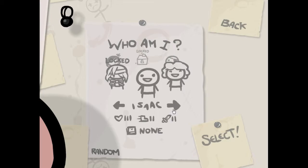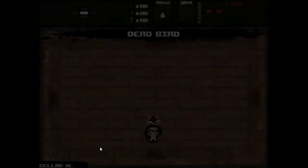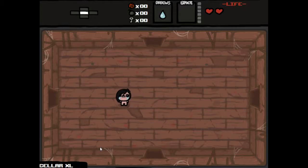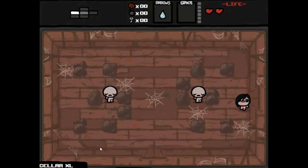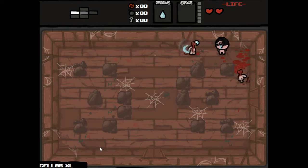I think I've got somewhere along the lines of like 40 hours into it, and I still haven't even unlocked all the characters. But we're gonna just random us up some Eve, which is never really all that good. She starts with a lower amount of health, but she does start with an item, and I suppose that's somehow meant to counteract the fact that she's really kind of shit.